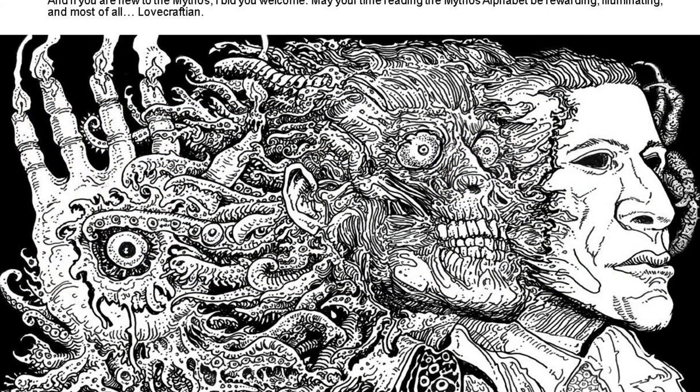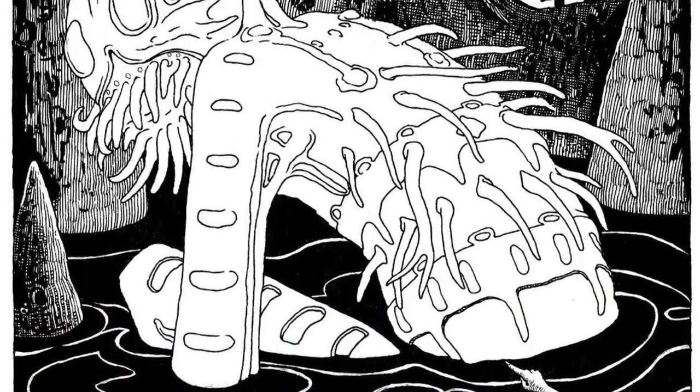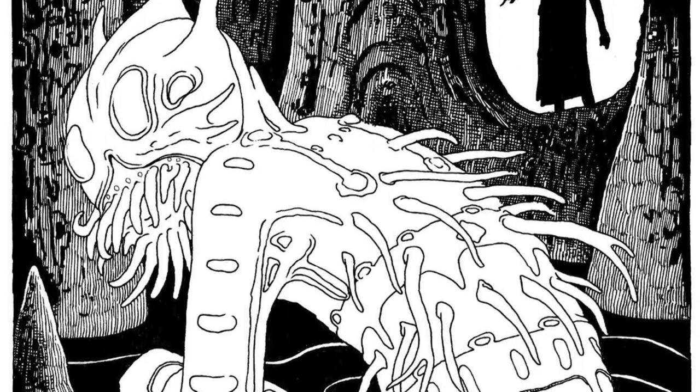A is for angles — non-Euclidean angles, the space between space, and all that sort of stuff. All the way to Z, which is zombies. But in the middle you have cultists, Kingsport, books — lots and lots of evil books. This book is just a wealth of evil information for you to use in your game.